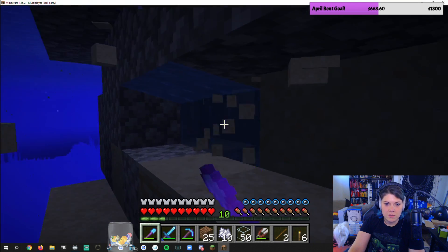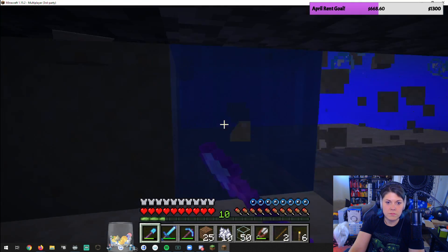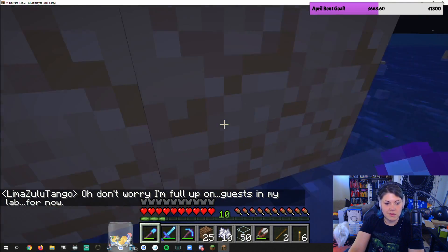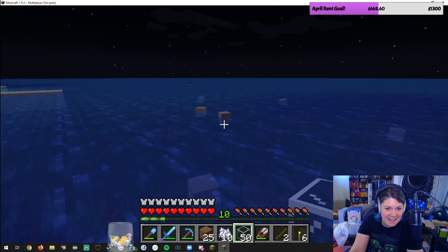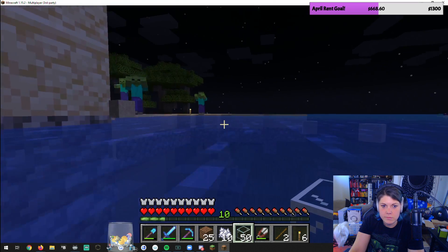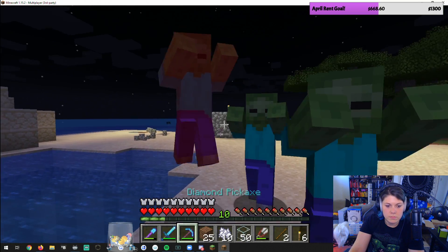I never let creepers live long enough to explode anyway. I need gunpowder to make splash potions. Any potion that exists — you can add gunpowder to it and turn it into a splash potion, which makes it a throwable version of that potion. Instead of just potions of harming like witches throw, you could do a splash potion of fire resistance. You and your friends gather up and splash the potion on yourselves and you all get the effect from one potion.